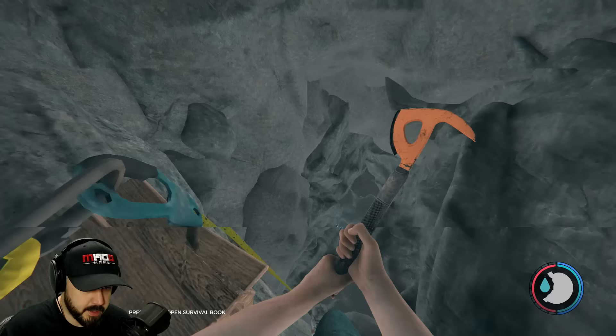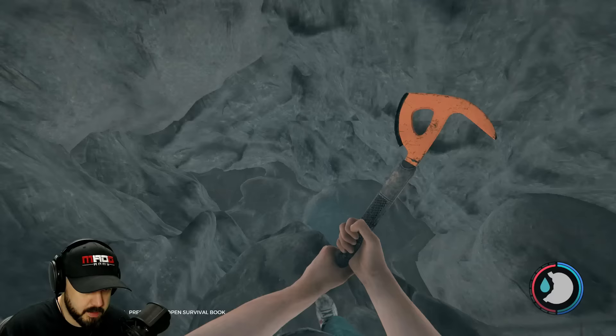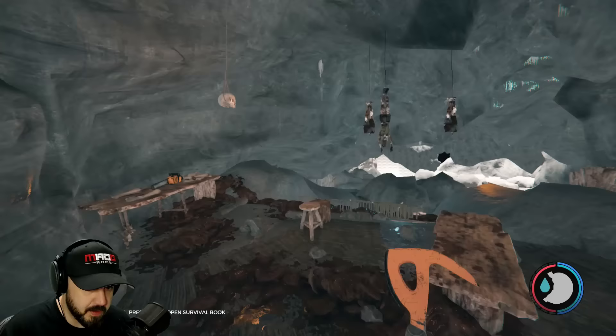You can either jump down here from ledge to ledge — I recommend climbing, but we're going to go ahead and jump — down one ledge at a time. And here we are. Let's continue to press forward. And if you look to the left, bam! Here is the chainsaw. That was pretty easy, right?